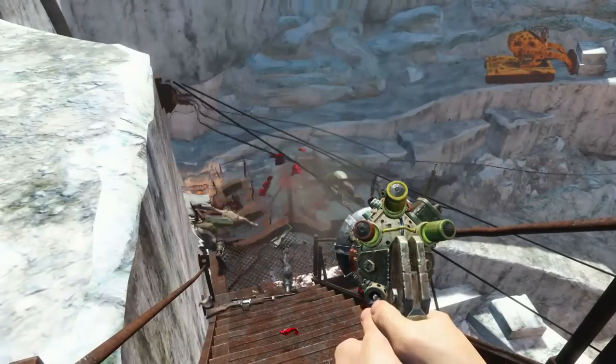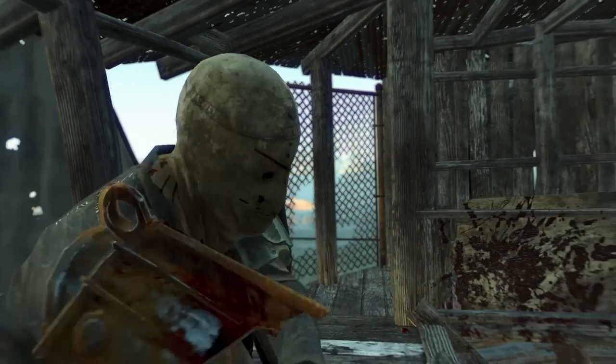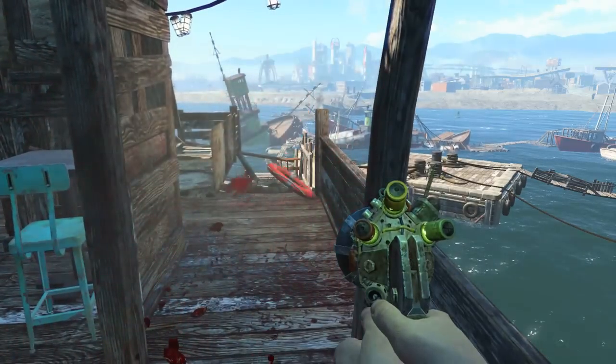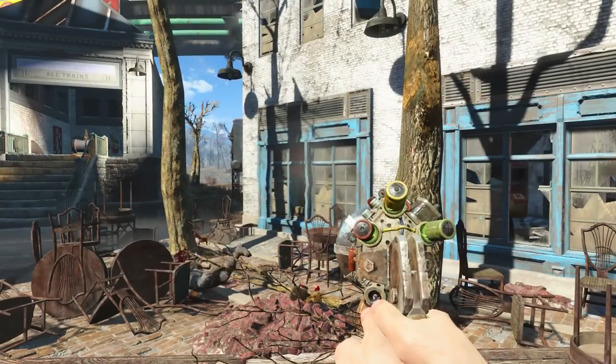Welcome back ladies and gentlemen to Fallout 4. My name's Camel and this video is going to be a walkthrough guide in which I will show you how to acquire the unique Gamma Gun modification, Lorenzo's Artifact.